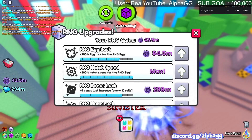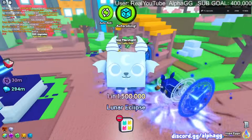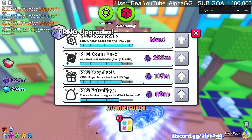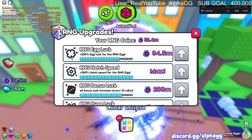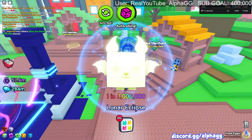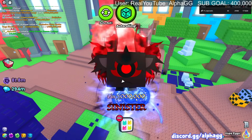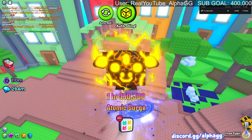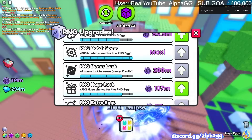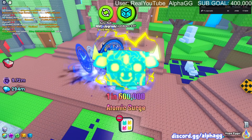One in 10 million. We can get hatch speed but we have so many other upgrades to get - we need like a Titanic or a shiny gold huge. These are some really expensive upgrades and these aren't even the final tiers, there are four more tiers after this. One in seven million, one in two million - we're landing on decent stuff. Wait, did they buff the amount of coins you get? I was getting millions of coins from a 650k pet.